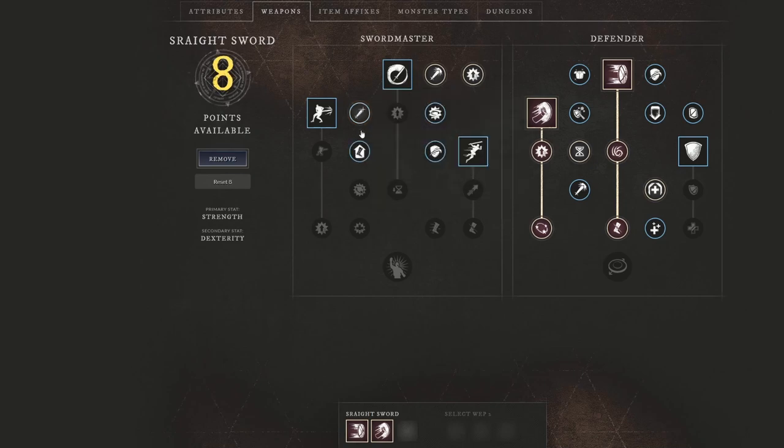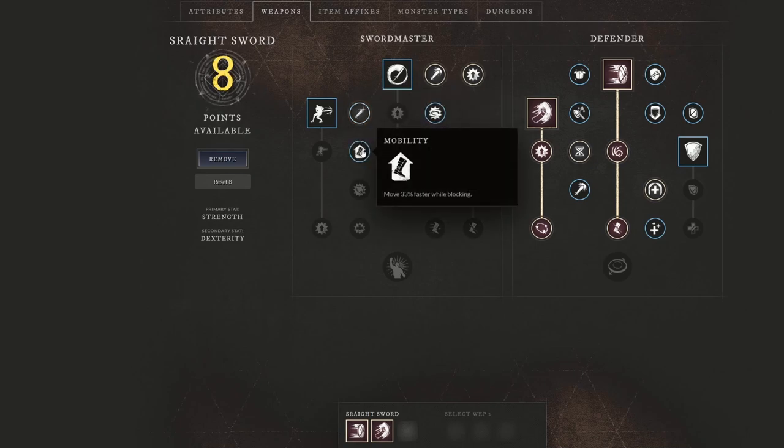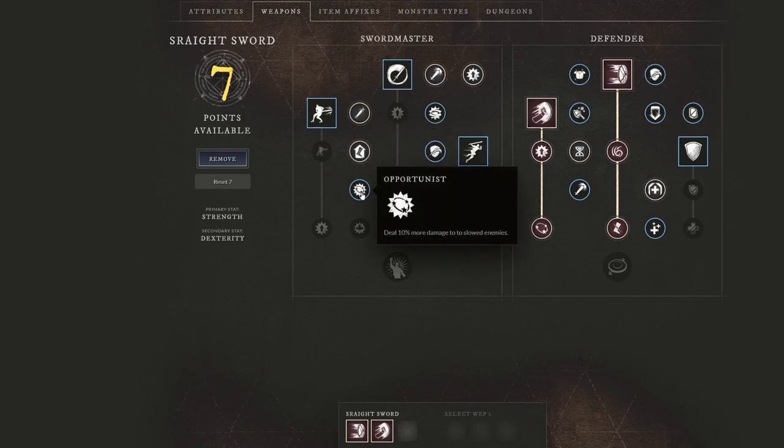We also want sword critical strike chance increased by 10% for more damage. We're going to want to move 33% faster while blocking — I like this specifically because I'm going to pull that shield out to get cooldown reduction, and also close the gap on ranged characters who are kiting. We also have opportunist: deal 10% more damage to slowed enemies. Since we have tons of slows with this build, opportunist is an obvious choice.